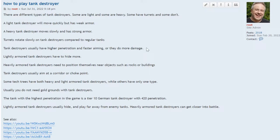Tank destroyers usually have high penetration and faster aiming, or they do more damage. Usually the tank destroyer has higher penetration using regular rounds than other tanks do with gold rounds. So if you don't want to fire expensive ammo, use a tank destroyer.